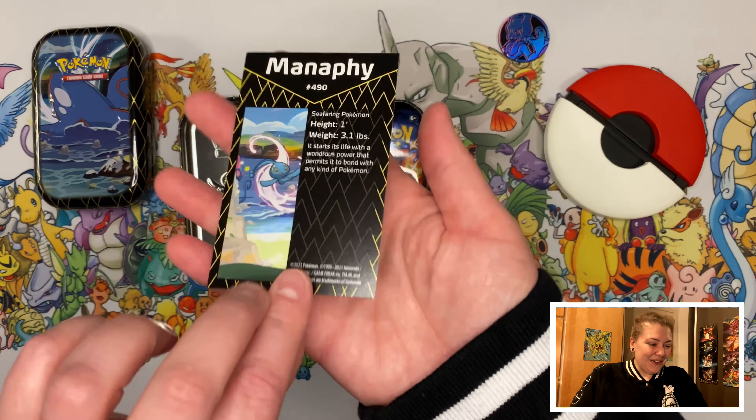You can open it at the sides — there's a little tab to touch. We got a Mewtwo coin again — a fur coin. We have the Manaphy artwork card, a Charizard pack, and a Corbic Knight shiny. Let's see the cards!